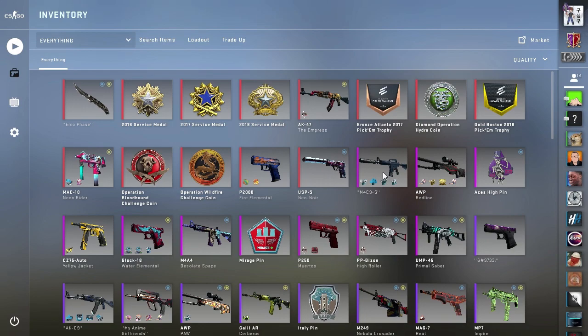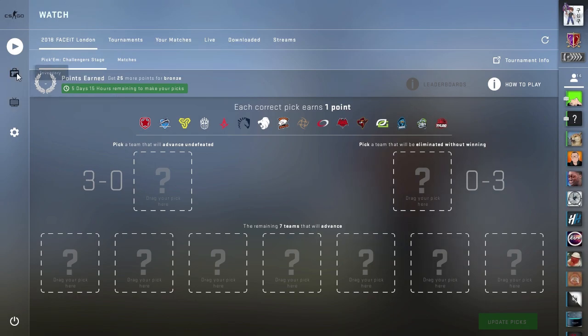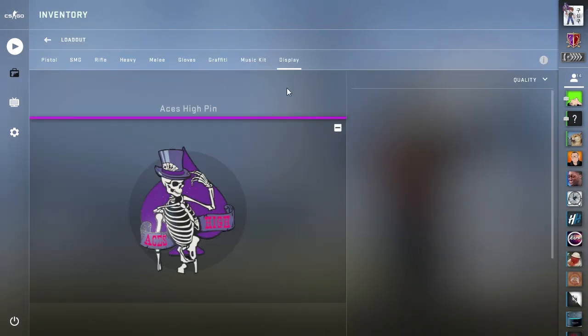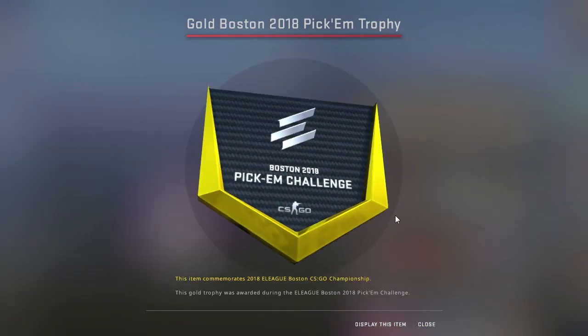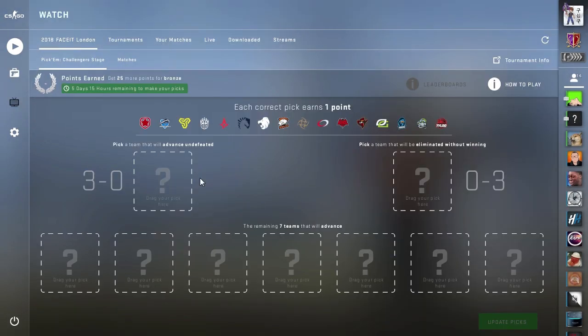The next video will probably be my pick'em decisions. Last time I did the pick'em challenge I got the gold pick'em coin — there it is right here — so I'm hoping I can go two for two as far as gold pick'em trophies go. My next video will probably be about the Challenger Stage pick'ems. It's going to be a very tricky pick'em stage, but I will see you all then. Have a lovely lovely day, and peace.